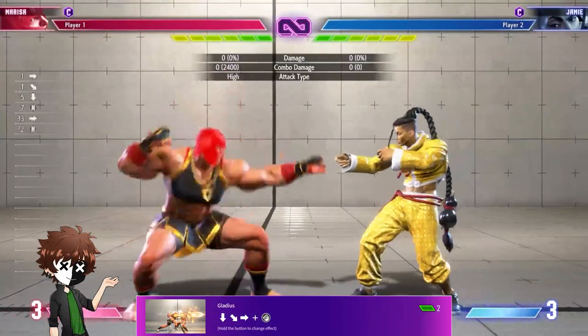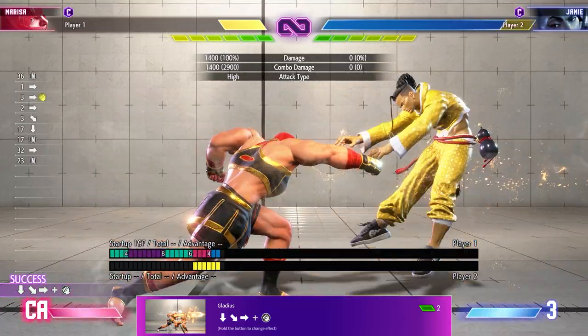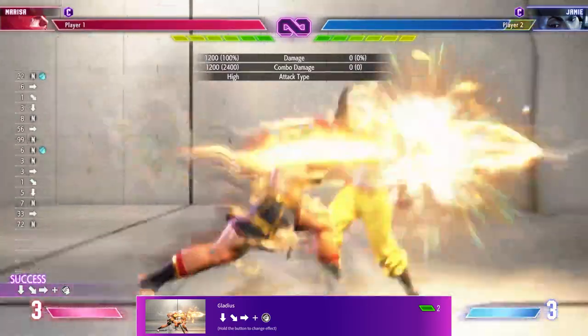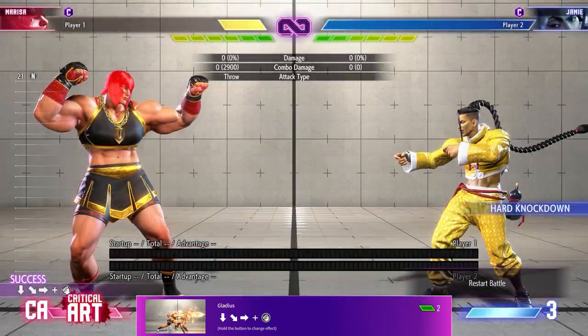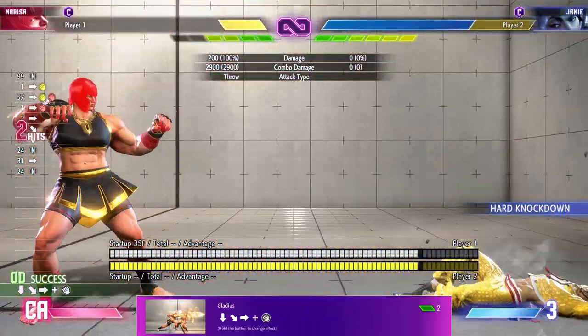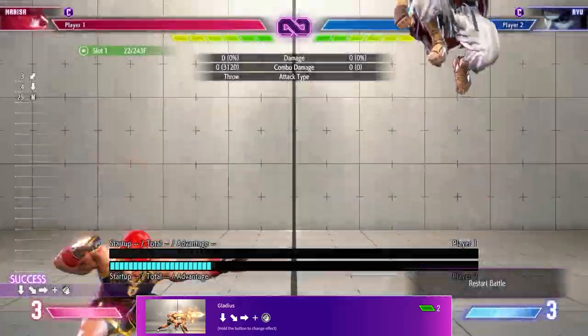Let's start with her first special move, Gladys. Formed by inputting Quarter Circle Forward and Punch, Marissa plants her fist through you with a devastating straight punch. Not only do you act first on block, you can do it immediately or hold down the button to charge it. This gives her one hit of upper body armor, and if you charge it up all the way, you get a unique animation for more damage. You can also smash through people too eager to Drive Impact if you have pressure. The overdrive version of this welcomes you to even more damage.